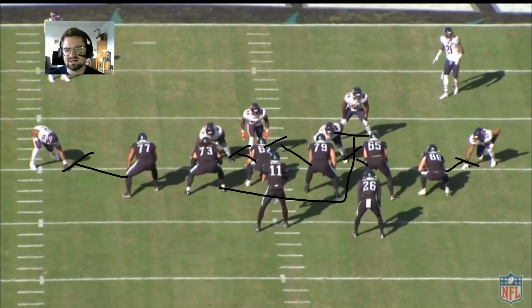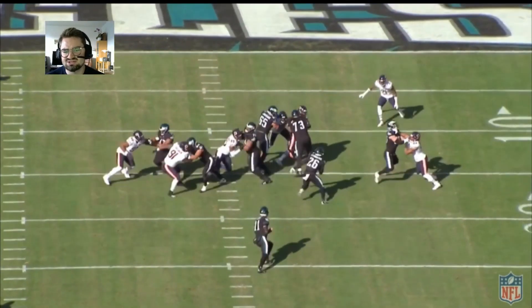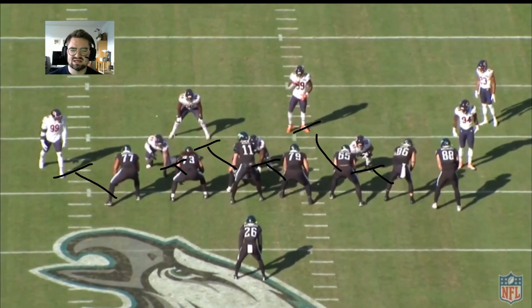Subsequent play, power run to the right side. Samaelo is the lead blocker coming up on the line. Sanders does a really good job setting it outside, seeing the guy coming in the open gap, then cutting back inside and getting some extra yards after contact.